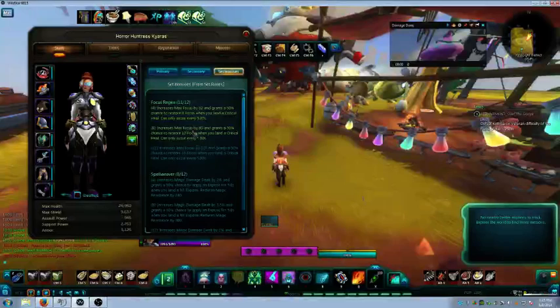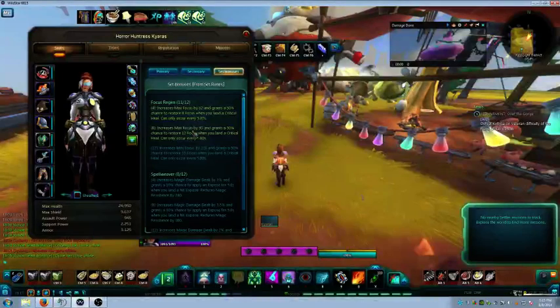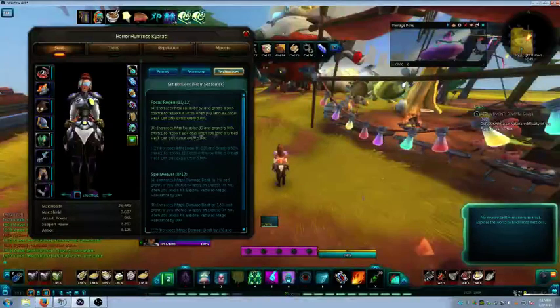It is expensive - you have to have augmented runes, which on my server run around 40 gold on average, though it fluctuates. So you're looking at about 60 gold per rune when you factor in the intricate runes and the sigils needed to craft them. Rune sets don't stack: if you have four Focus Regen runes across your gear you get the four-set bonus, eight gets you the second tier, and twelve gets you the highest tier.